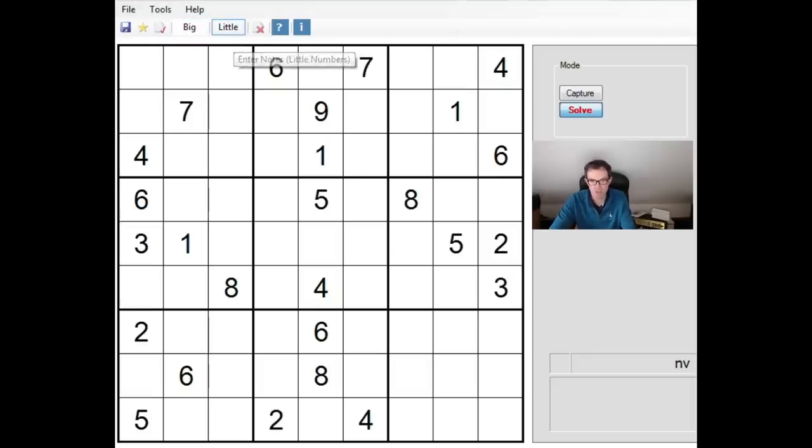So we'll start off with standard notation, by which I mean that where a number can only go in exactly two positions in a 3x3 block - for example the 8 in the middle here can only go in these two positions - I'll pencil mark that. But I'm fully anticipating that won't be enough and I will have to resort to more extensive notation at some stage. So without further ado, let's start clicking through.